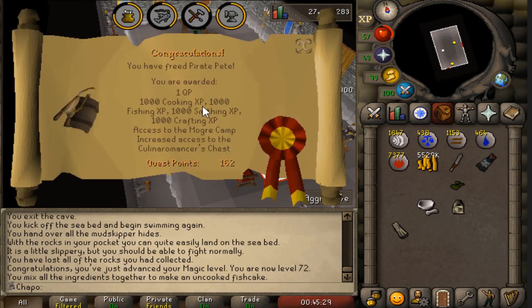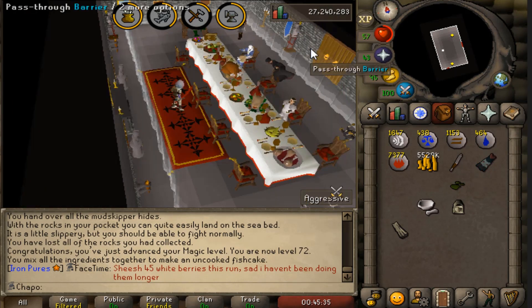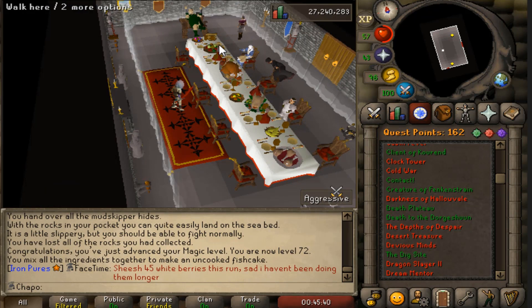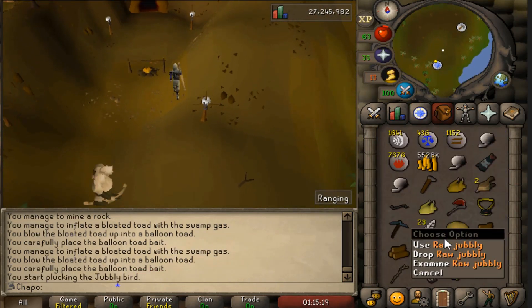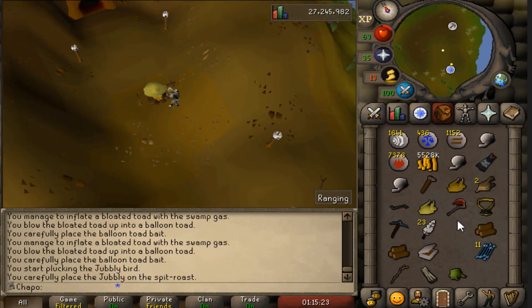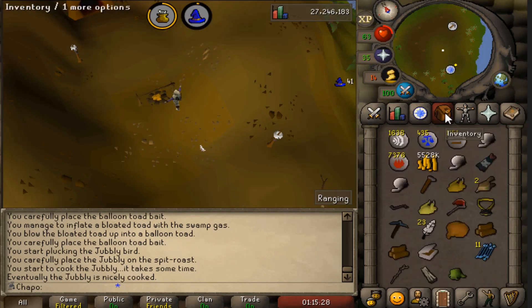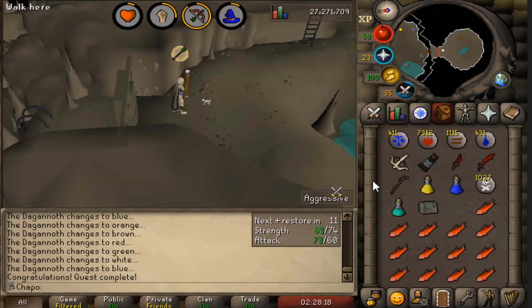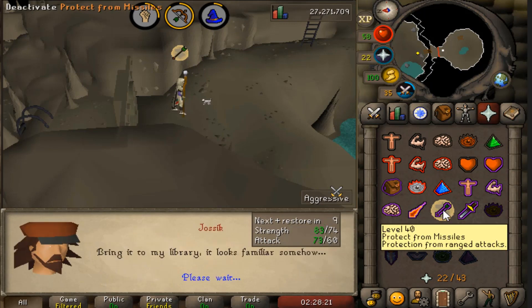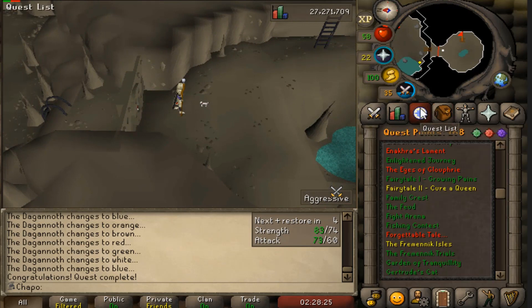With Pirate Pete done we can now do seaweed runs, and I'm going to start doing as much seaweed as I can because giant seaweed is really OP and it's good to combine with birdhouse runs. I forgot how easy these RFD sub-quests are - I've done maybe three or four in under an hour, insanely fast. Here we are with Horror from the Deep completed, closing in on 175 quest points - a juicy two quest points from this one plus good XP.